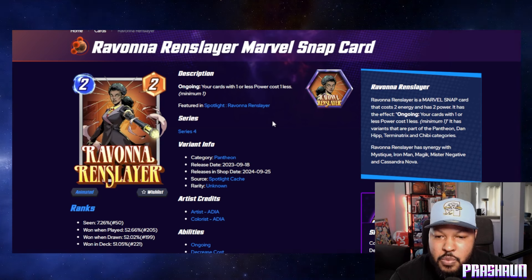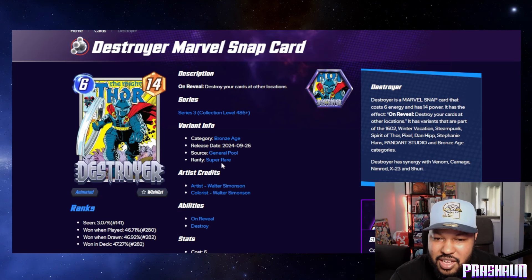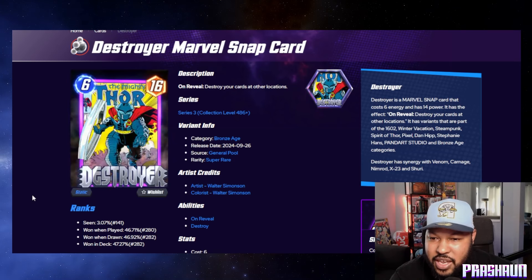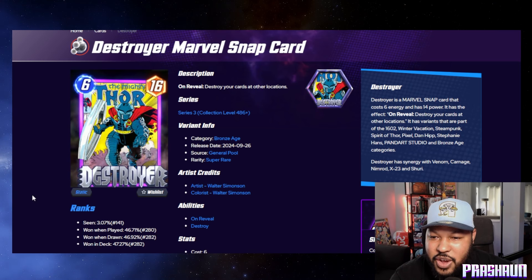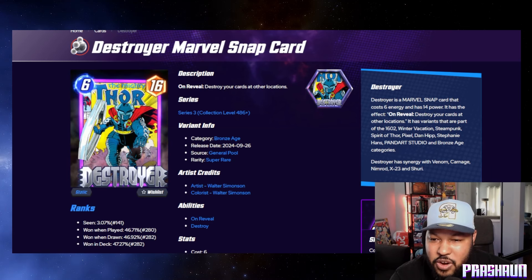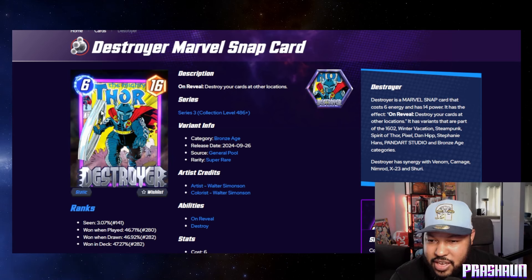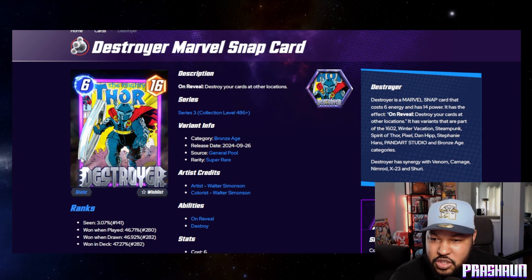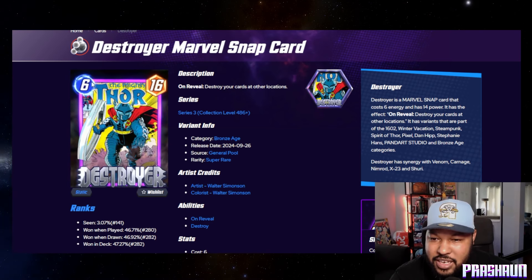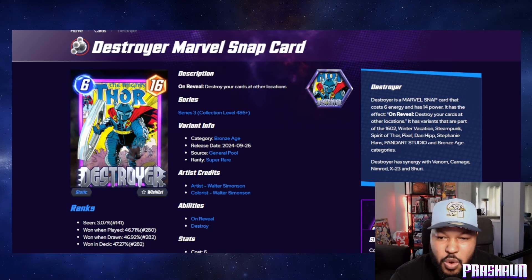Next we have Destroyer — the Mighty Thor — super rare, so 1200 gold. Let's check this out animated. I think they missed the mark here. This could have been cooler with the swinging of Mjolnir. It's older art so it would take more work to animate, but I think they could have done more with the swing of Mjolnir. I do love a good comic book variant though.